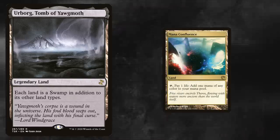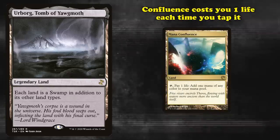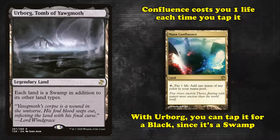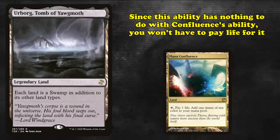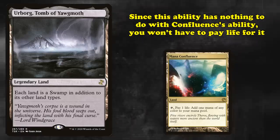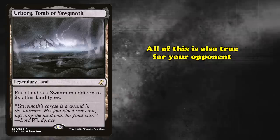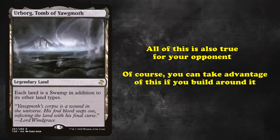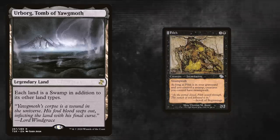For example, a deck running Mana Confluence would under most circumstances take 1 damage every time it tapped Mana Confluence for mana. However, with Urborg, if the player wished to only make black mana, they could use the land's new ability as a swamp to tap for 1 black mana. This is a separate ability from Mana Confluence's printed mana ability, and thus the life loss tied to it does not come into play. Of course, this is also true for your opponent, who will benefit from the effect just as much as you do. But this can be used to Urborg's player's advantage if built around, with cards like Filth that actively punish your opponent for having swamps.